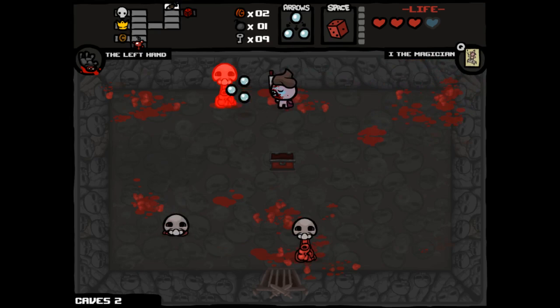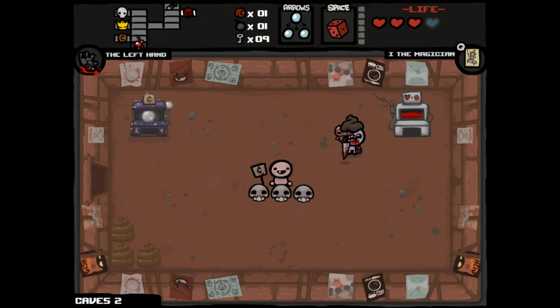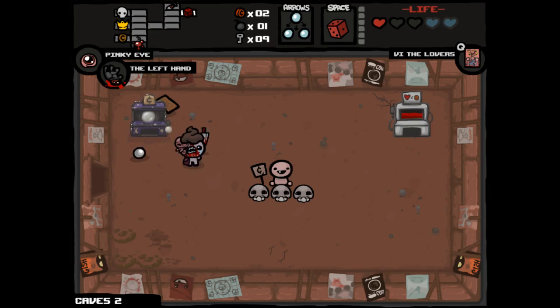That's okay — you live and learn. This arcade could still be super important. Remember that I have Luckfoot now, so I should be getting just a ton of payouts every which way. Truth be told, we should be gambling a little bit here, especially with Mom's Purse — of course we could get a trinket. A trinket like Bloody Penny would be amazing. Pinky Eye is also really good. A trinket like Bloody Penny would be amazing in this situation and basically guarantee us a payout.